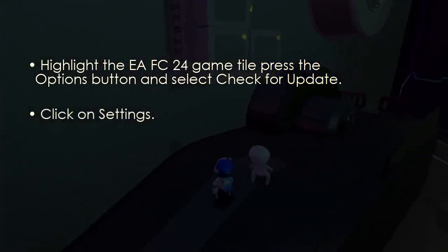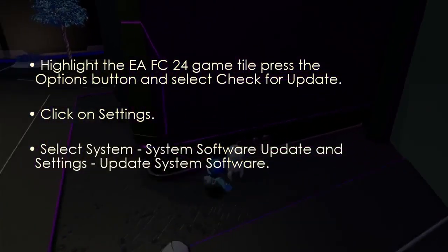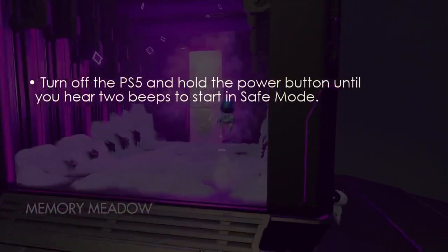Go to Settings, then System, then System Software Update and Settings, and select Update System Software. The next step involves clearing the cache and database.